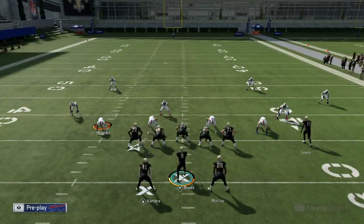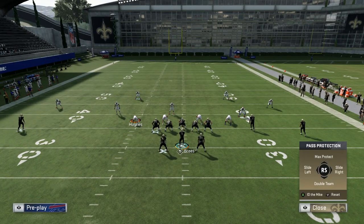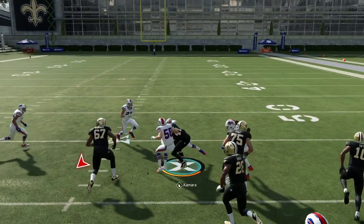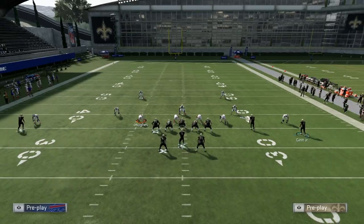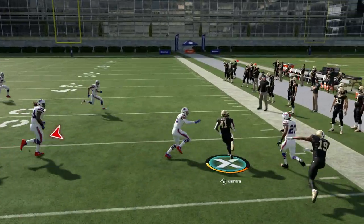As far as this Power O play goes, you pretty much just run it stock, reading the hole between the end on the right and the tackle in the middle. I just get up the middle for easy yards. I have tons of success running this play in Ultimate Team — just get yourself a quick running back and you can easily read the hole inside to out.